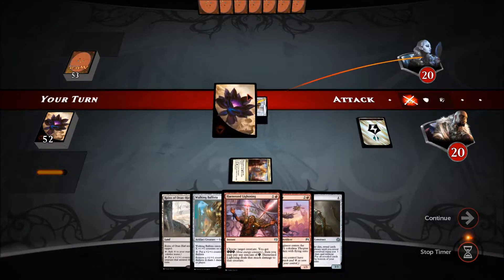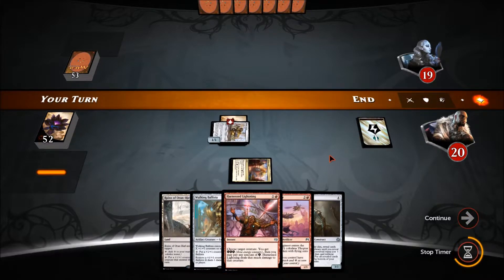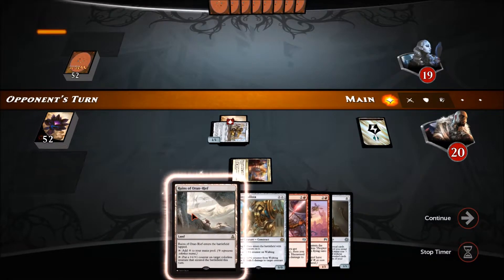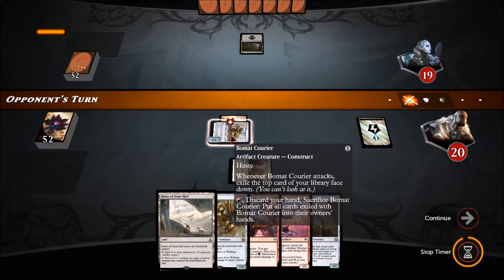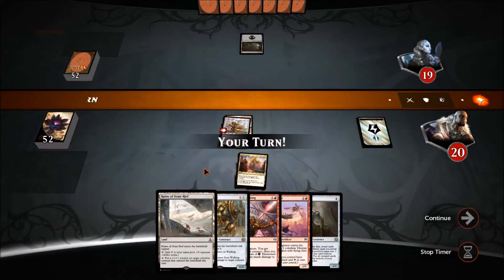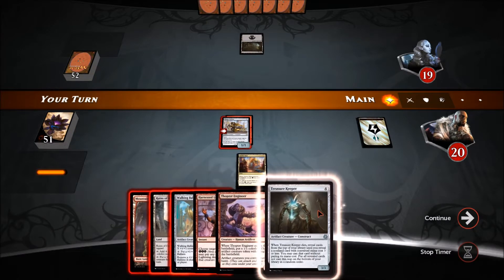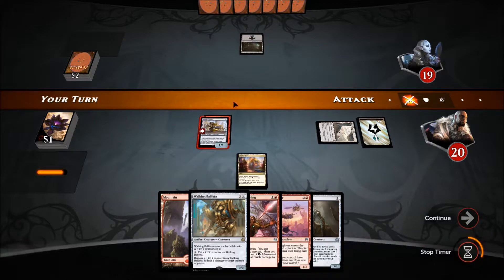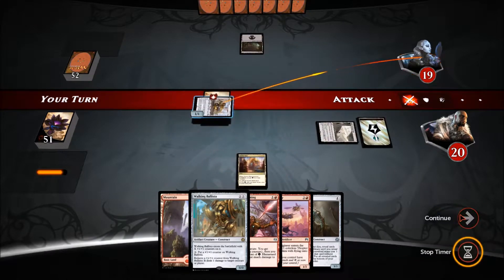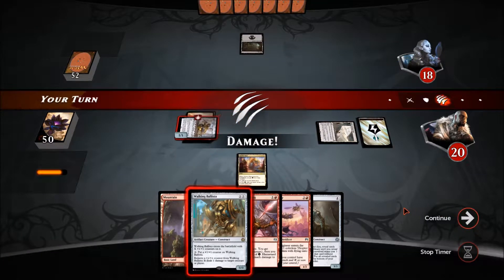Hopefully it's not a land that we need. I would have liked to put down Ruins of Oren-Rief first but I like getting that early attack with Bomat Courier. Our opponent doesn't have anything — getting a good early lead with this deck is very important. Since we don't have a turn-two play, we'll go with Ruins of Oren-Rief and attack. I could see a Fatal Push coming, but nope — all good.